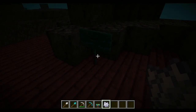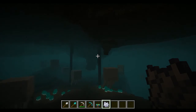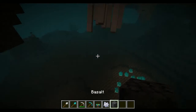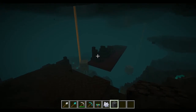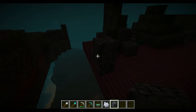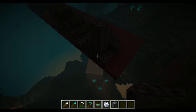First things first, we have basalt. These columns in the soul sand valley are made out of basalt. They actually kind of have the same property as a log — being that you can place it different ways directionally. It's actually really, really cool.